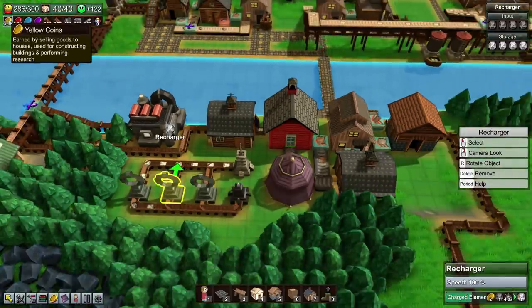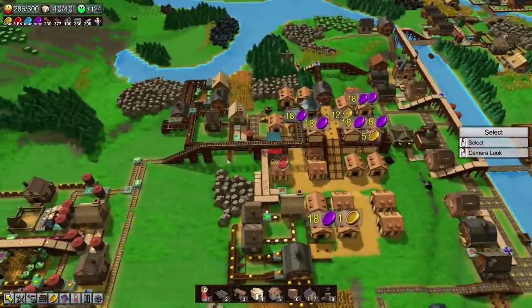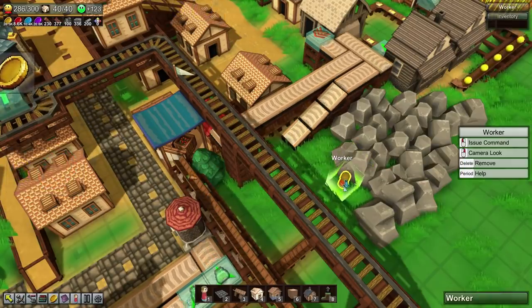The mana crystals are recharged for a very, very modest amount of yellow coins. But one of the problems we noticed — and this is a bit of a big problem — we're going to need to sort out some fuel over here.